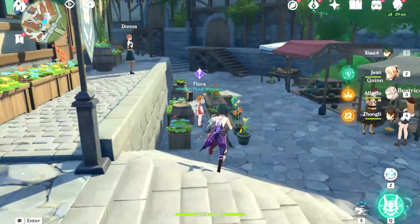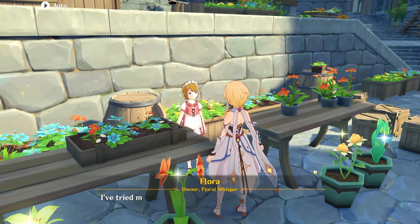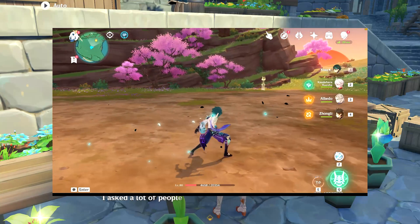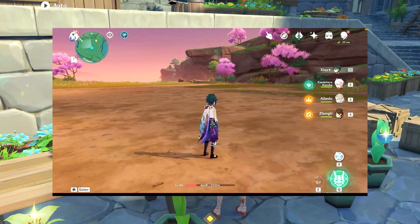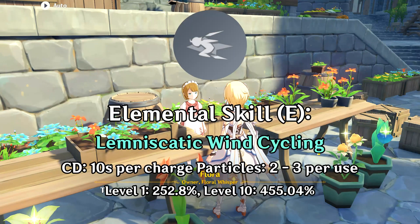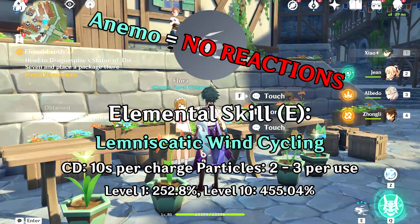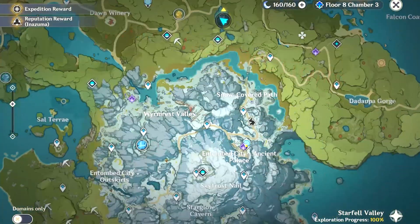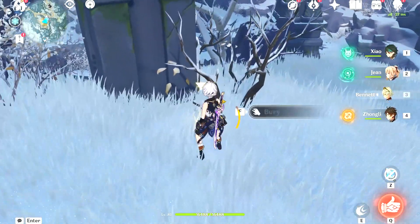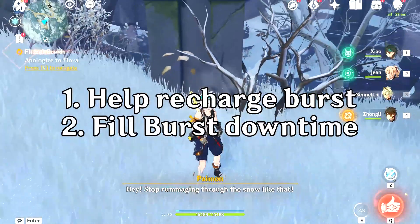Before I begin showering you with tons of mathematical calculations, let us first take a look at how Xiao deals his damage. His elemental skill makes him quickly dash a short distance forward, generating 3 elemental particles and dealing damage to all enemies caught in his path. The skill has a 10 second cooldown per charge, alongside a very mediocre damage multiplier which is further held back by Xiao's Anemo element. It is a very bad way to deal damage and accounts for only about 10% of Xiao's total damage.